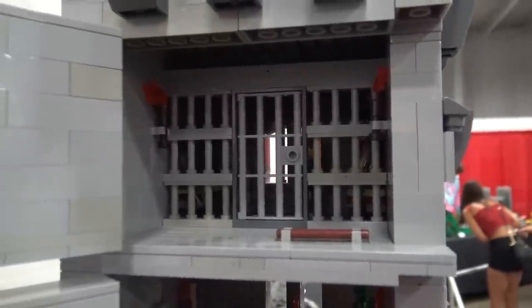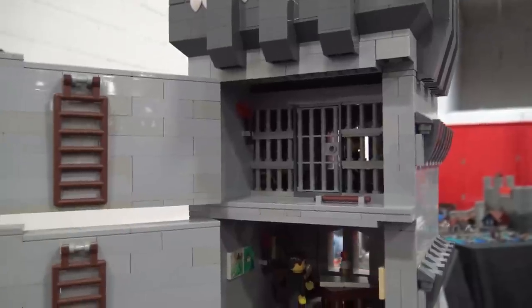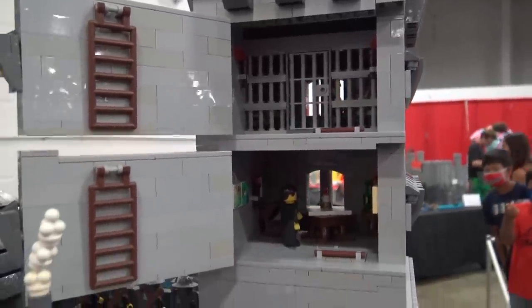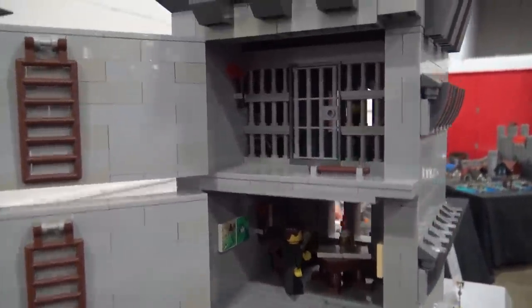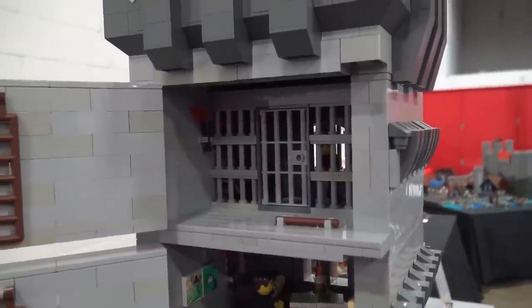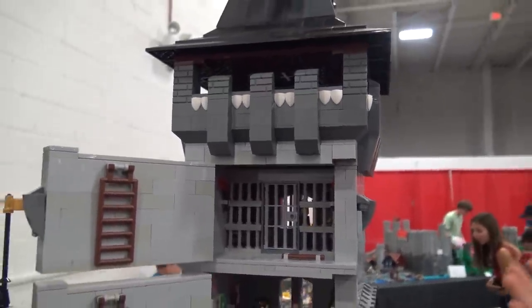Above that, we have the tower cell. A tower cell, as opposed to a dungeon or oubliette — which is somewhere you'd chuck people you never want to see again, maybe putting some food in after them — is kind of the opposite of that. Think the Tower of London. It's where you put prisoners that you want to treat nicely, that you want to think well of you after you release them.